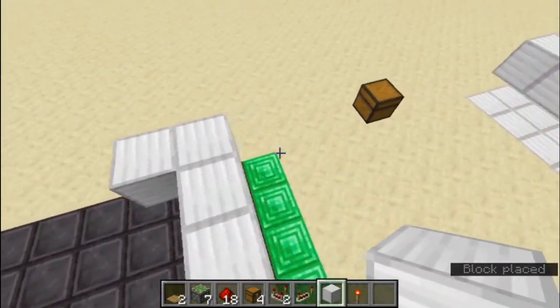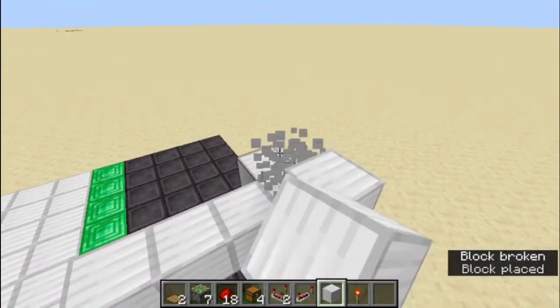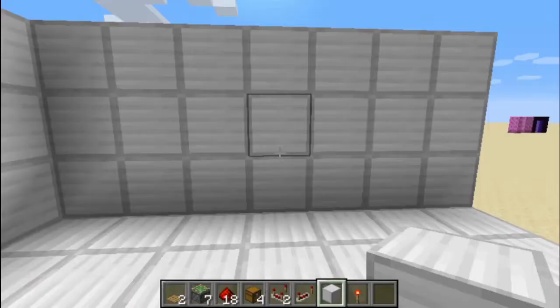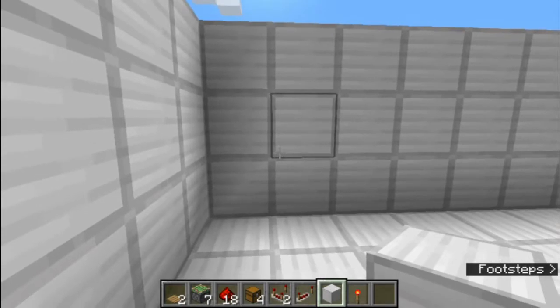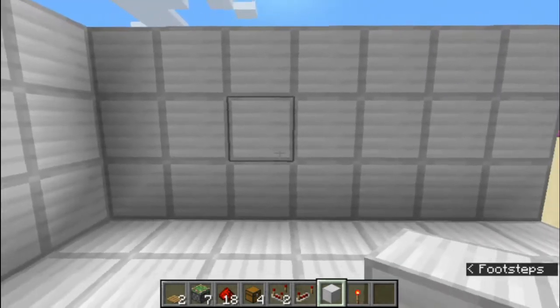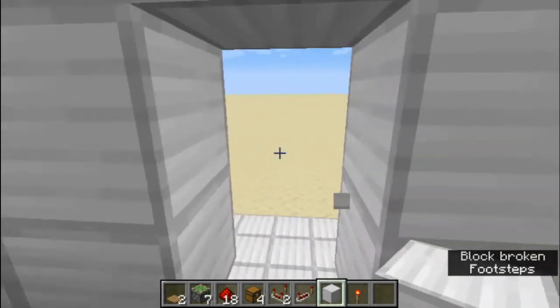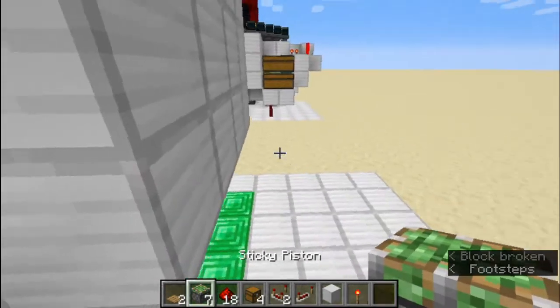The emerald blocks show where your walls are going to be. Now you should build up your floor and your walls. You'll want to go five away from your corners — one, two, three, four, five — and then punch out these two blocks.